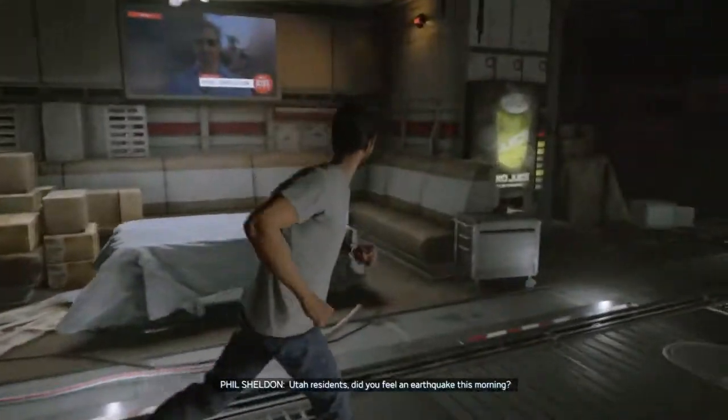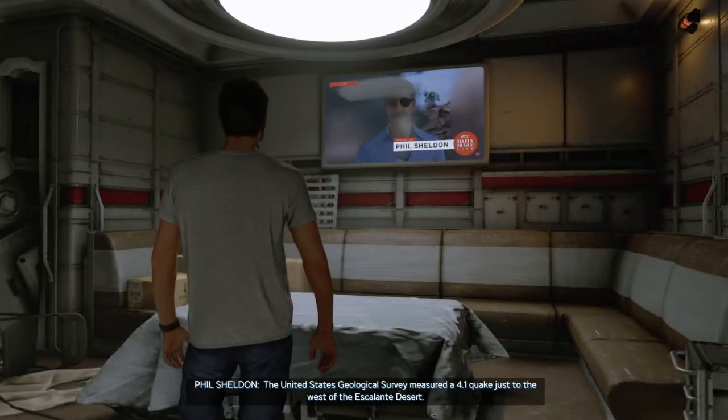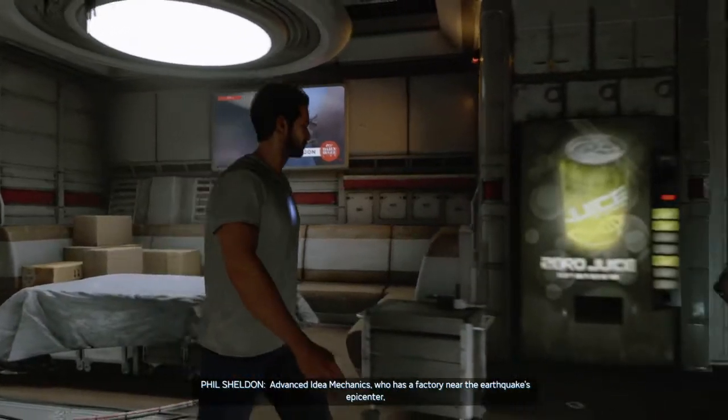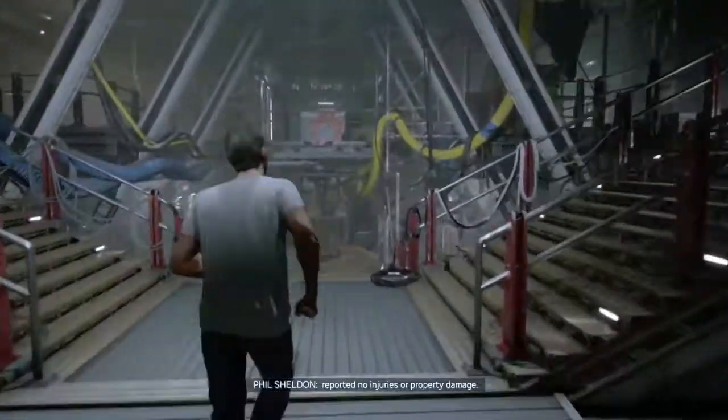Utah residents, did you feel an earthquake this morning? The United States Geological Survey measured a 4.1 quake just to the west of the Escalante Desert. Advanced Idea Mechanics, who has a factory near the earthquake's epicenter. That's cool.